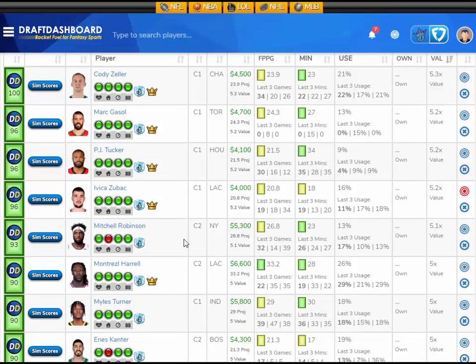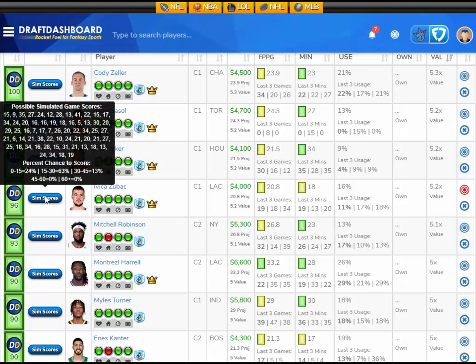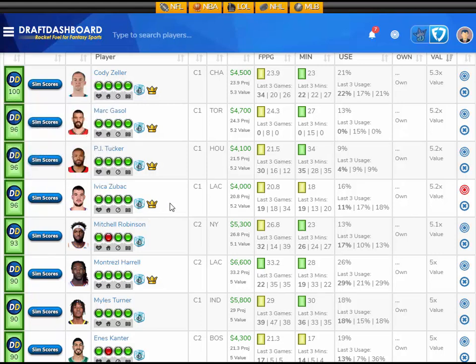Moving on to the center position — a value play here. I like Ivica Zubac, projected at 20.8 fantasy points — that's 5.2 times value at $4,000 FanDuel salary. Looking at his sim scores: a 24% chance to score 15 or less, a 63% chance for 15–30 — that's 5 times value or more right there — and a 13% chance for 30–45. So you're looking at about a 75% chance for him to get you 5 times value or more. That's a solid value play — I like Zubac at $4,000 FanDuel salary.